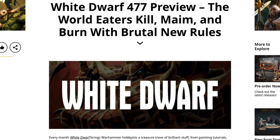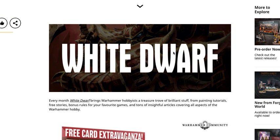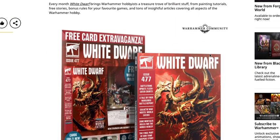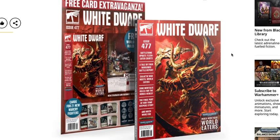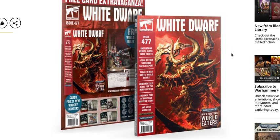White Dwarf 477 previews the World Eaters 'Kill, Maim and Burn' with brutal new rules. Every month White Dwarf brings Warhammer hobbyists a treasure trove of brilliant stuff — from painting tutorials, free stories, and bonus rules for your favorite games to insightful articles covering all aspects of the Warhammer hobby.